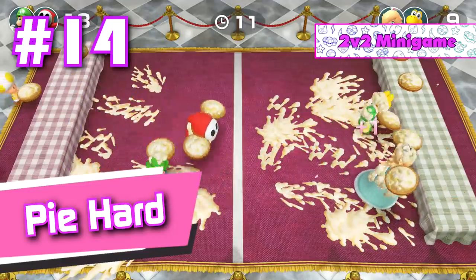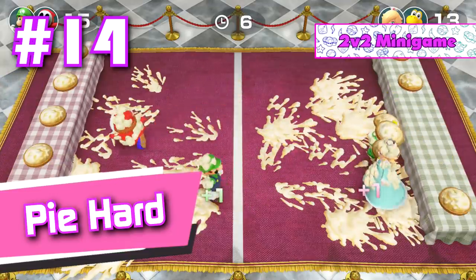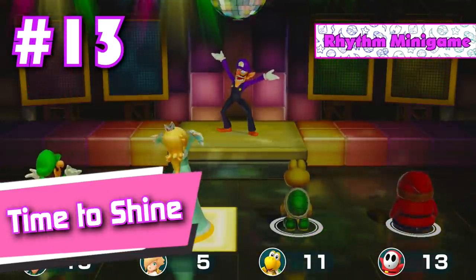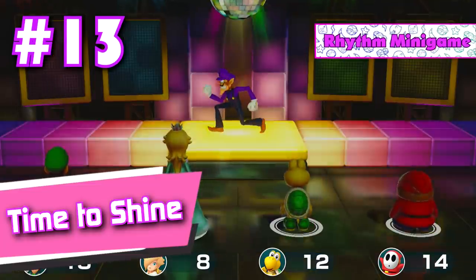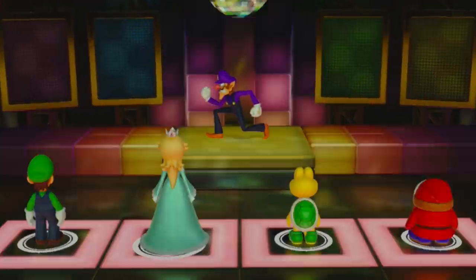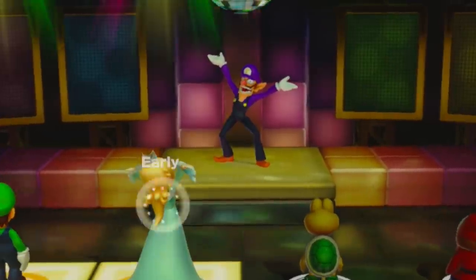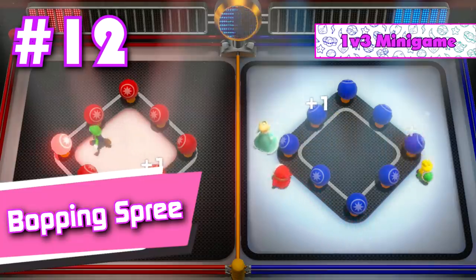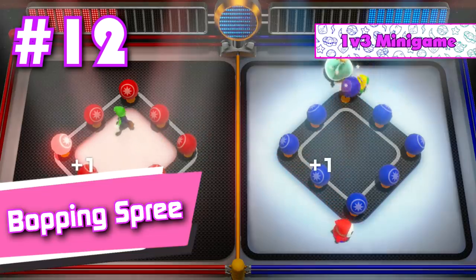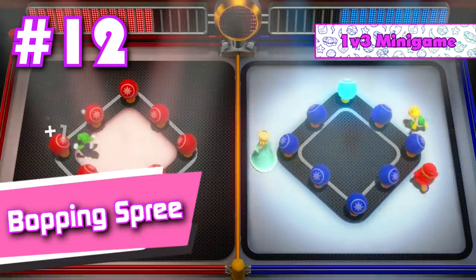Number 14: Pie Hard. In this mini game you throw pies at the other player's team, and yes, it's as fun as it sounds — one of our personal favorites in this game. Number 13: Time to Shine. An extremely well designed and aesthetically amazing rhythm mini game that has a lot of variety to it. But let's be honest, it would be so much better if you could dance to the taco stand theme instead. Number 12: Bopping Spree. A lot of people seem to think that this mini game is unbalanced toward the one player's side, but I personally think it's very balanced and very fun. The 3 player team just needs to be very coordinated to win, which is very possible, believe me.